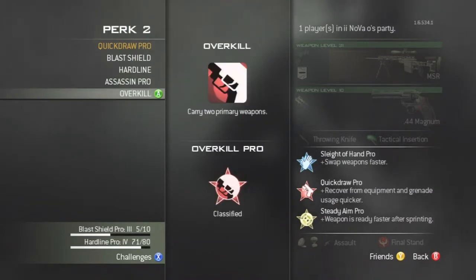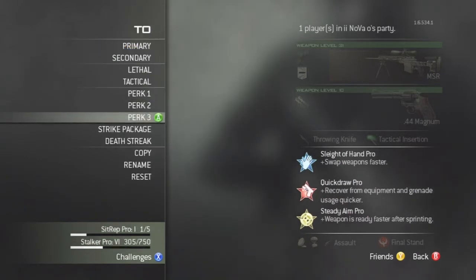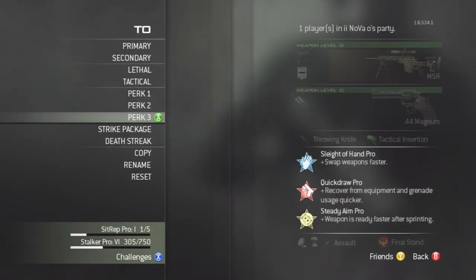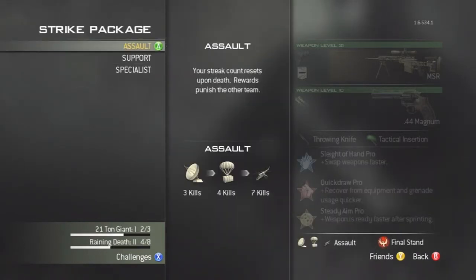Quick Draw is obviously something you want because it's faster aiming in and you can put your shots down quicker. For Perk 3, I would recommend Steady Aim, so if they're up close and personal you can just no-scope them.